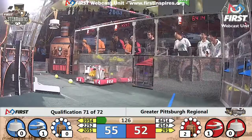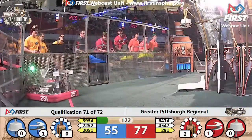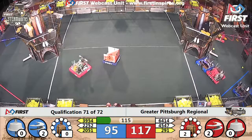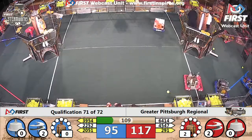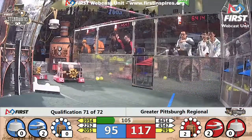Blue alliance with a slight advantage, 55 to 52, entering the teleoperated period. Second rotor spinning already for the blue alliance ship, and second rotor spinning for the red alliance — they're neck and neck. Red alliance pushing out a little bit; they've got some pressure in the boilers, so they're 117 to 95. That could make the difference in this match.